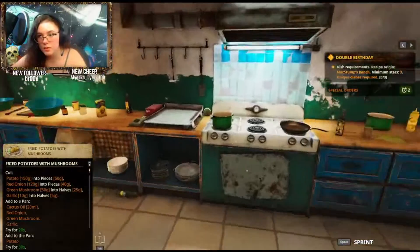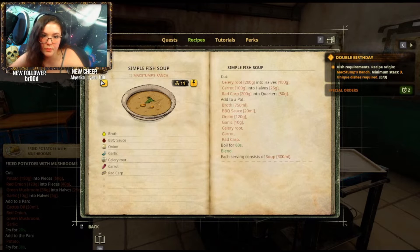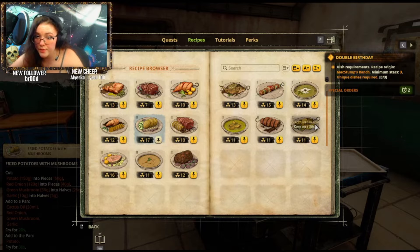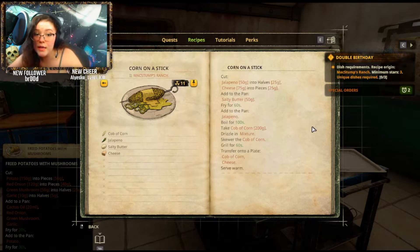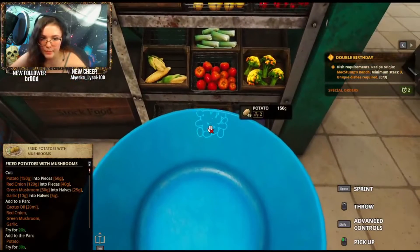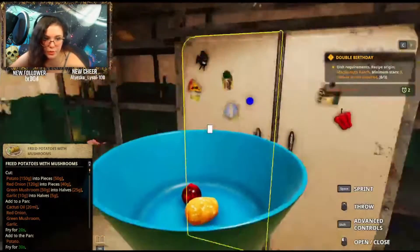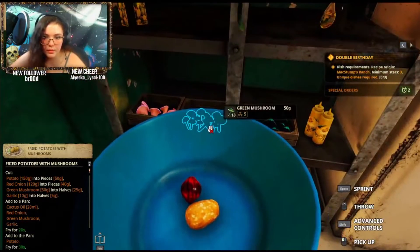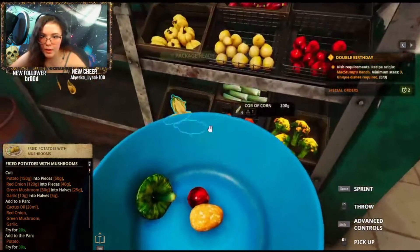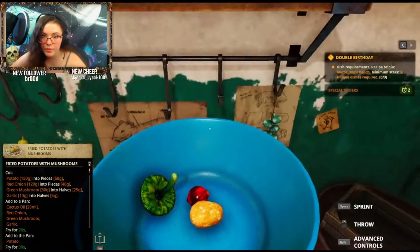Okay, so we need potatoes. This will be for my vegetarian dish. Simple fish soup — it's not vegetarian. That is also not vegetarian. Corn on a stick? Seems pretty damn vegetarian if you ask me, and it's got jalapeños in it. Hell yeah, baby. I need potatoes — I need one potato. Red onion, I need one of you. Green mushroom, I need one of you. Garlic — I need you to shut the fuck up. Thank you. Oh, there's the jalapeños.